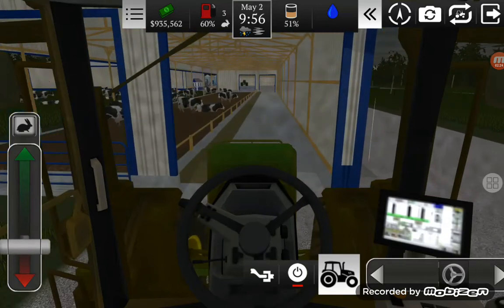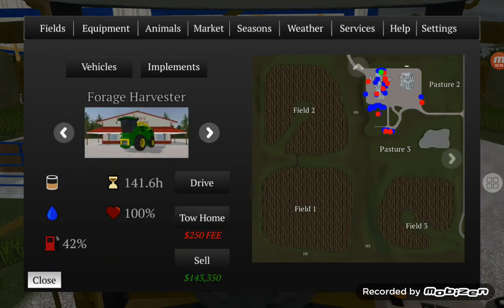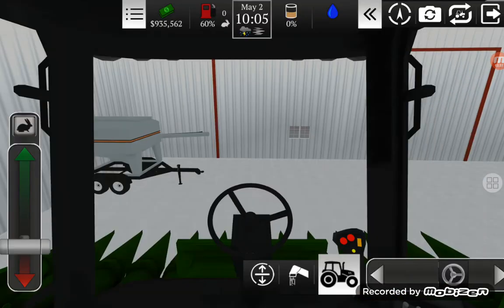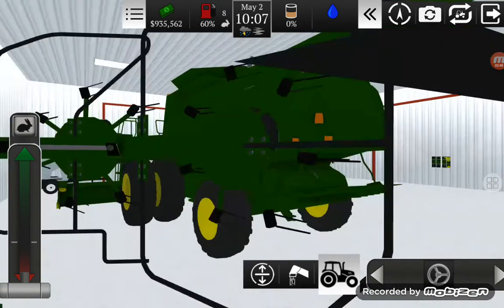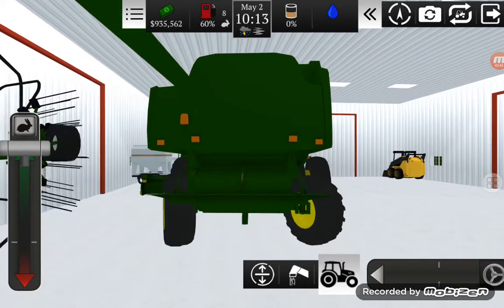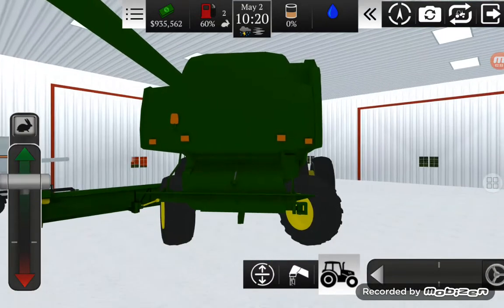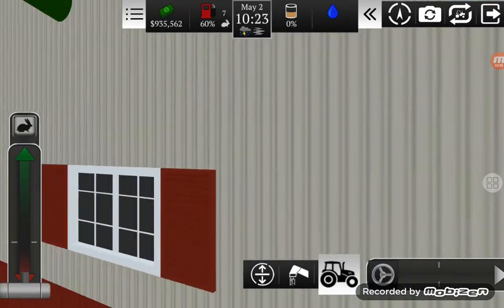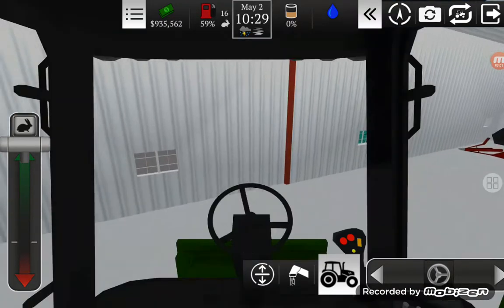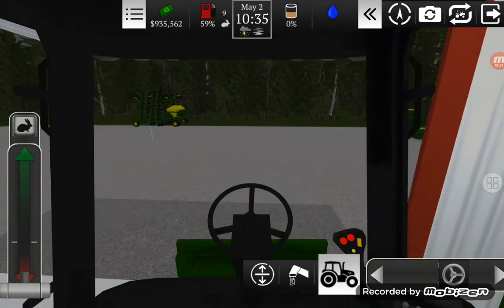I'll just leave this tractor here and jump in the combine. I have two — I want the John Deere because that one has the bigger head. I'm the only one combining really, but in the next video when I'm harvesting you will see my little brother — he's gonna be hauling the dump cart. Oh no, I'm hitting stuff. That poor head. I keep hitting stuff today. My swaths are still sitting there.